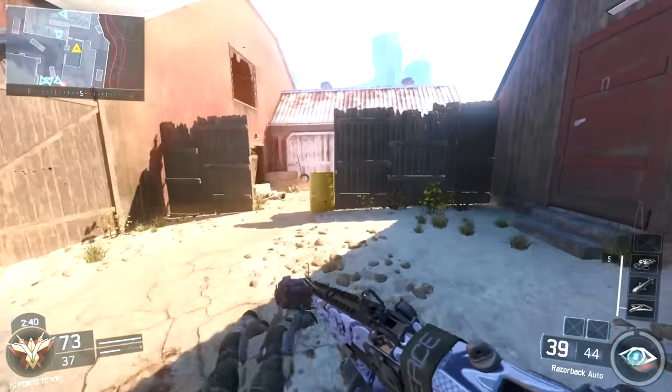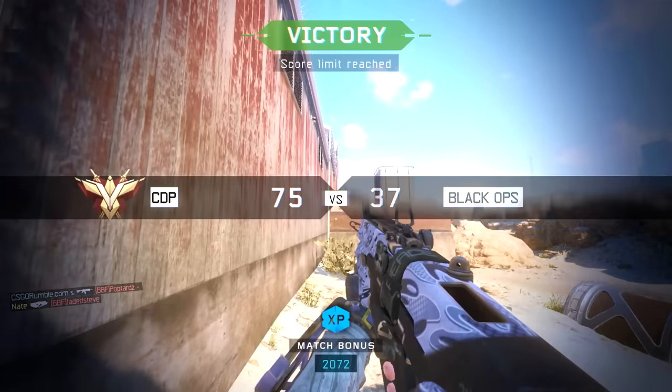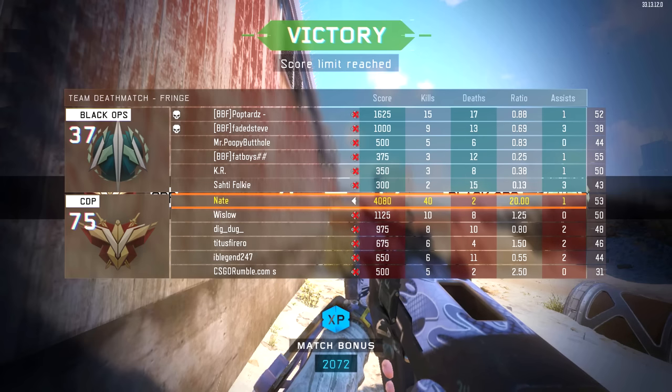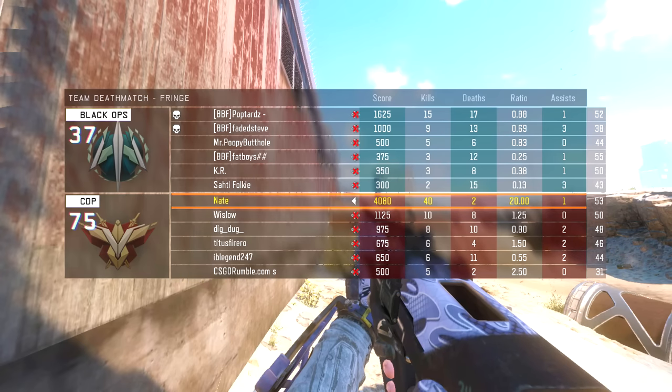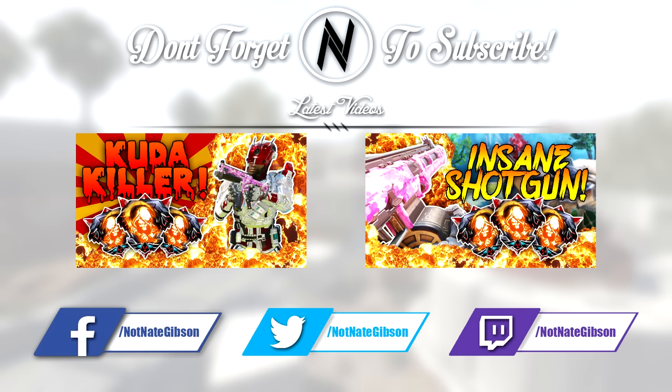The gameplay is about to end — I go 40 and 2 in TDM which is a pretty awesome score. Too bad I die to a Haymaker — I think I get like one Unstoppable and then instantly get killed by a Haymaker from a guy flying off a wall. That's been happening a lot recently, Haymakers everywhere. No doubt they're going to get patched very soon. Anyway, if you enjoyed the video drop a like, and I'll see you in the next one!